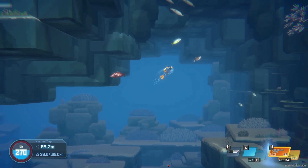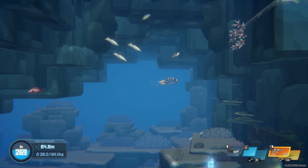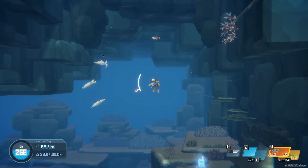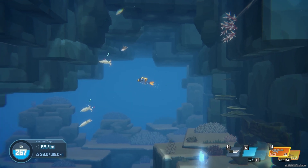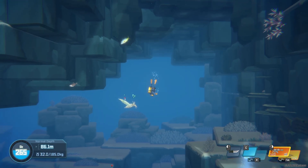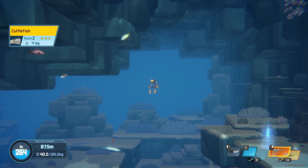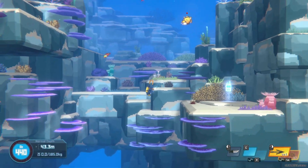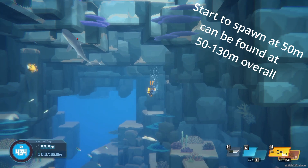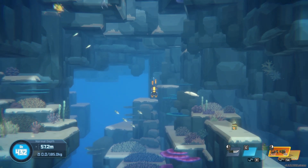Your best move for obtaining skin fragments is to farm three-star cuttlefish as efficiently as possible. To do that, I recommend using either a modified hush dart or a steel neck gun, as both weapons are capable of easily subduing the cuttlefish with one successful shot. All you need to do is take one of these weapons and dive down to just shy of 50 meters where the cuttlefish spawn, and proceed to capture every cuttlefish you see on the map.